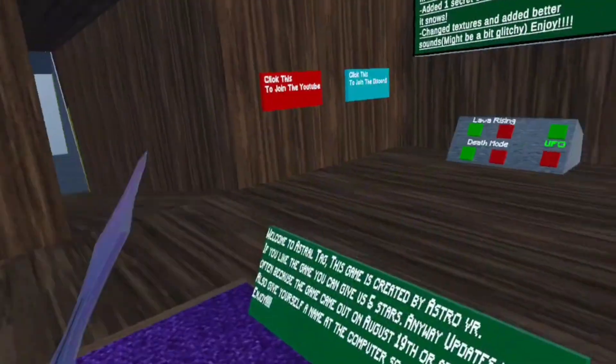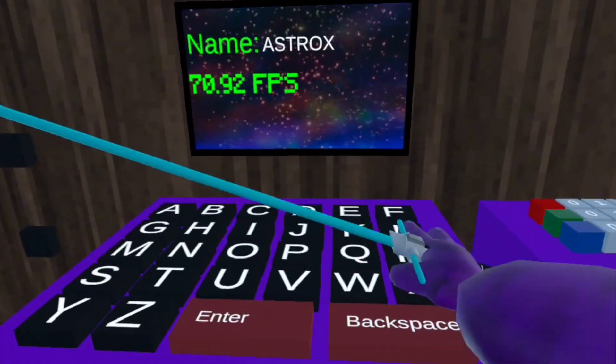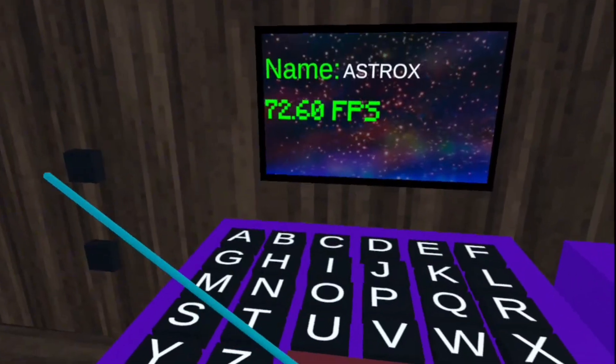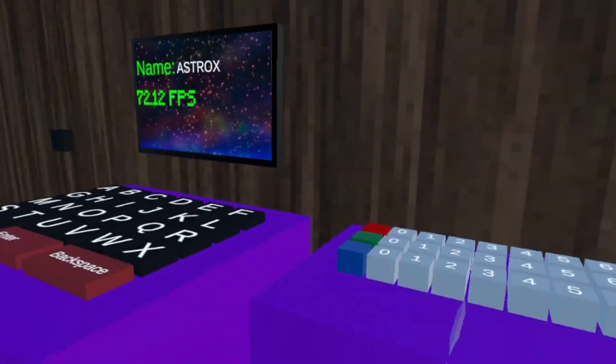So first when you join you're going to be right here. You're going to have to come over here and give yourself a name. And once you do that there should be no barrier. And you can give yourself a color.